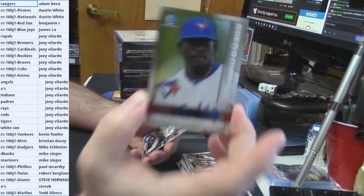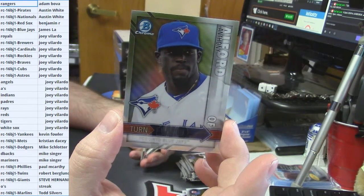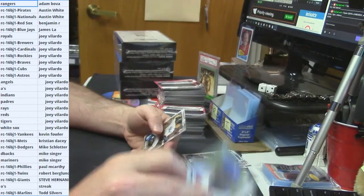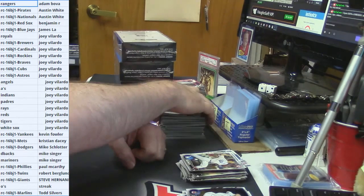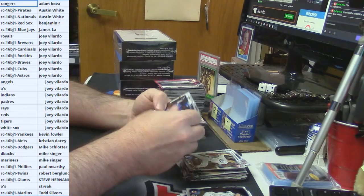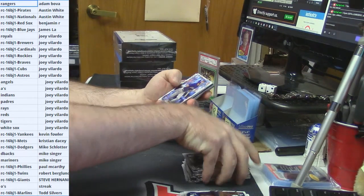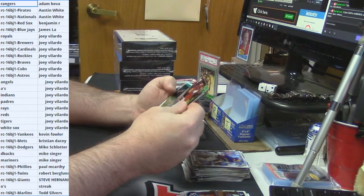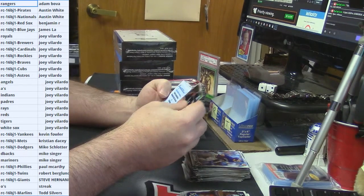Turn it to — I got some of these variation things in here. There's Alfred and on the back there's another person — Max Pentecost. Joey deserves some monsters. At least one — like 'oh my god I have to call somebody and tell them what I hit!' Monster. Nick Williams — prospectory.